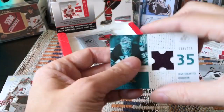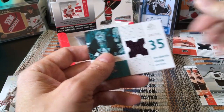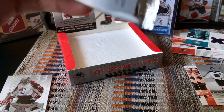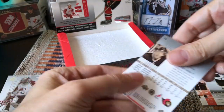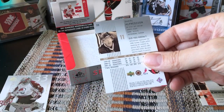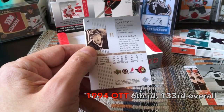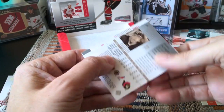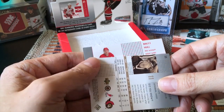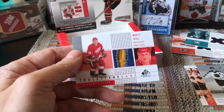Nice to see a Giguère — that would just be a base card, numbered to 225. Last two packs. This one feels thicker — there's only two cards in here so this is a hit. We have a Daniel Alfredsson — wasn't he a sixth round pick? I think he was picked 133rd overall in 1994. He was captain. And we also have a Brett Hull card, numbered to 99.